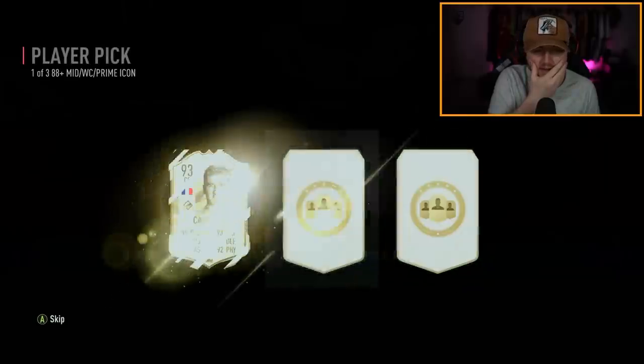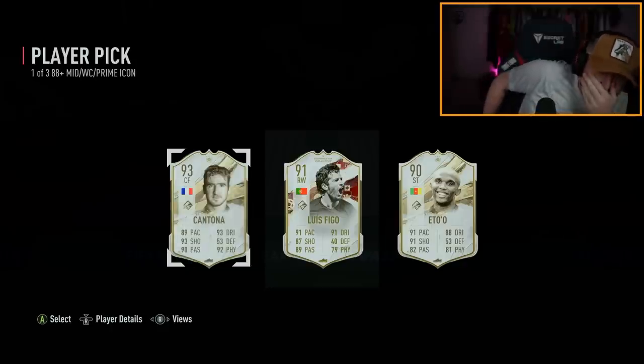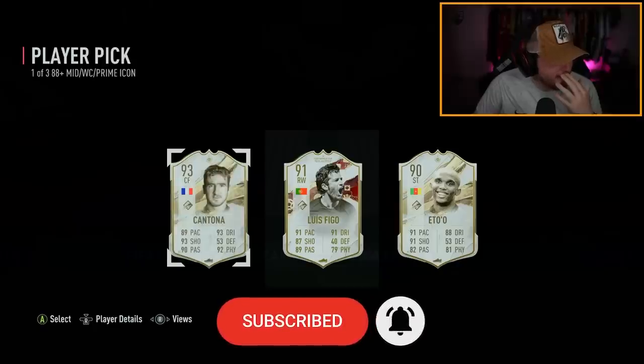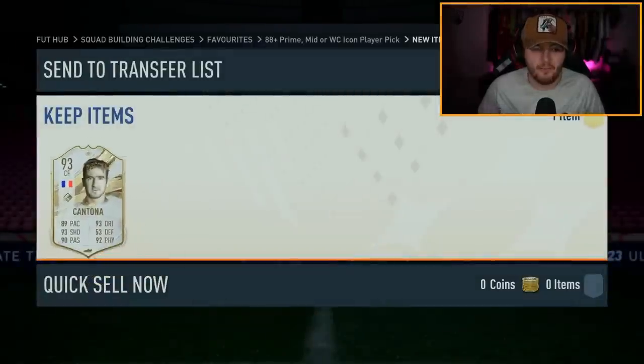I don't get this account at all — it does not make sense to me. They're all Ws! Prime Cantona at a humble two million coins, Welkut Figo at a humble 800k, and Mid Eto at a very modest 500k. I'll take Cantona — big W.